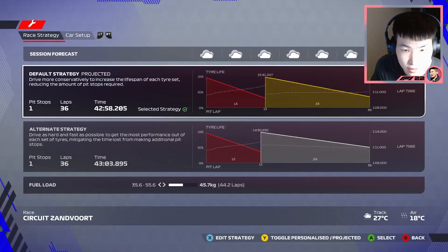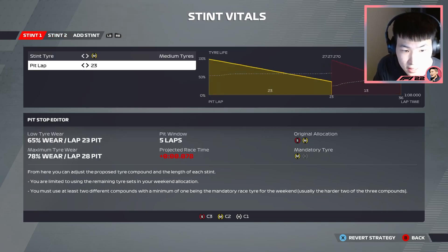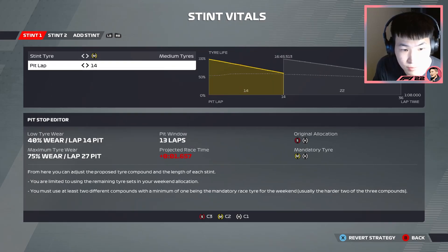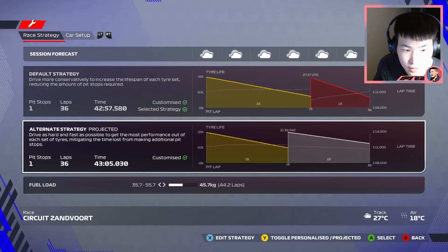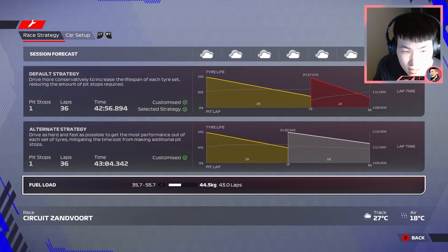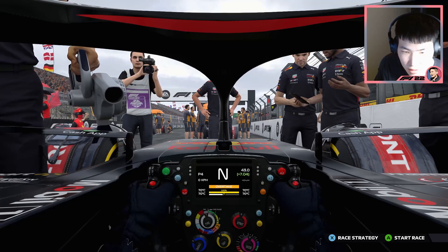P4 starting position and I think a medium-to-soft strategy is what we want to go for today. Let me check this one and see what happens if we do medium-hard — it's going to be slower for sure than the soft-hard. We can lower this by about a kilo of fuel. I think we're good to go — let's see if we can pull off a stunning race.